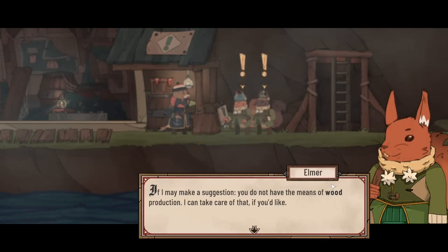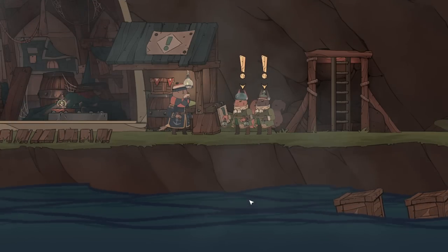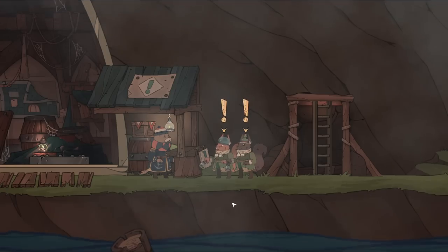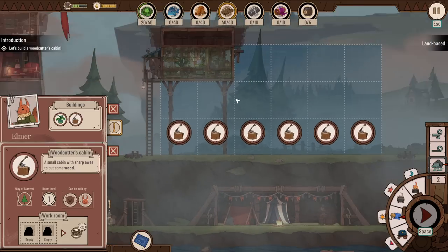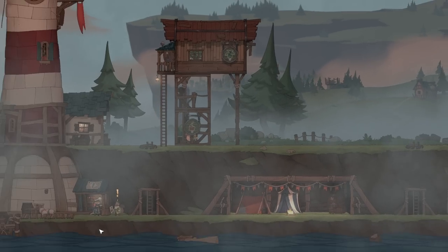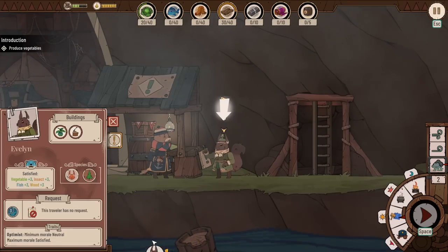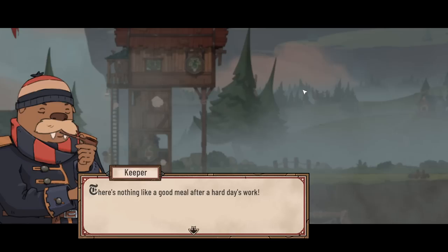If I may make a suggestion — you do not have the means of wood production. I can take care of that if you'd like. Good idea. We have the ability to build a woodcutter's cabin. We travelers are looking for places to take refuge during our journey. We come with different skills, so try and use us at our best. Let's build a woodcutter's cabin right there. They're only giving us one task per turn, but when we play the real thing with the training wheels off, we'll obviously have a lot of different choices.